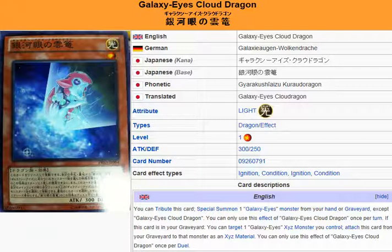Galaxy Eyes Cloud Dragon — it's a Light Dragon Effect Monster. Level 1, Attack 300, Defense 250.